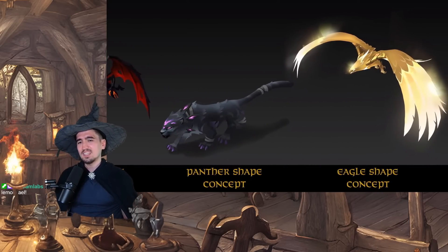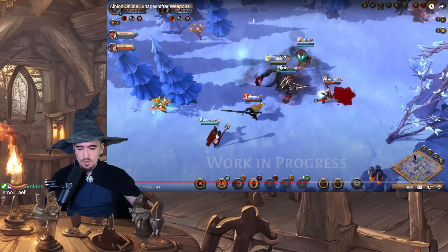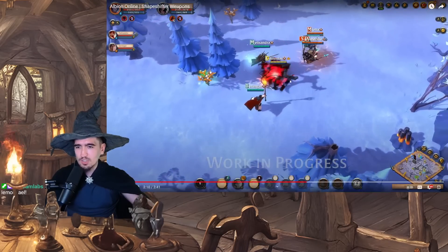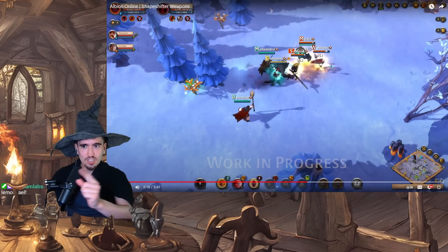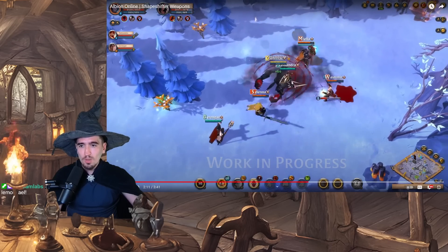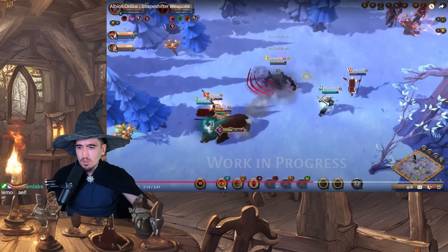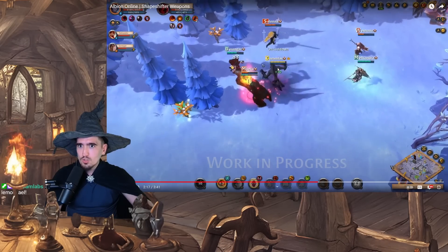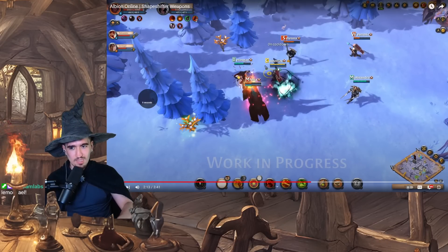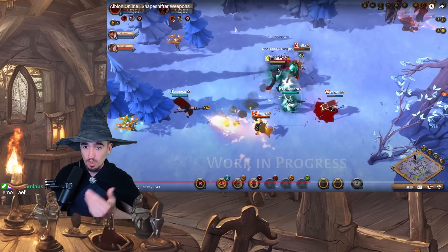I don't like the eagle shape — it's the only one I don't like. Check this out: this is the moment I was referring to. He's going to be in wearable form with just one shift charge. He uses an ability, consumes the charge, and then keeps using abilities. So that makes me think the charges will actually empower the abilities. Instead of making the abilities available, they make the abilities stronger — which is great. Listen to this.